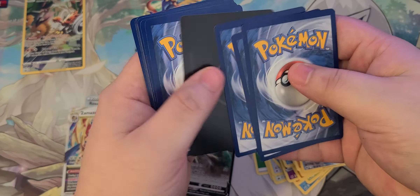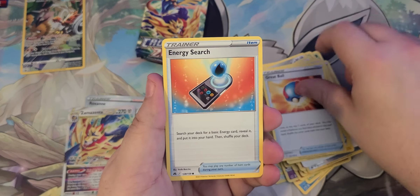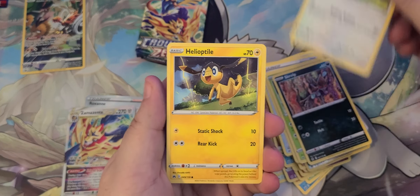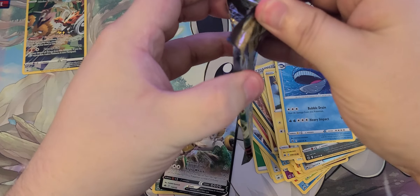V-star card, Electric, Vacuum, Great Ball, Energy Search, Grubbin, Scrap. We got Weedle here, Koffing, and a Wailord. All right, last Crowned Zenith pack.